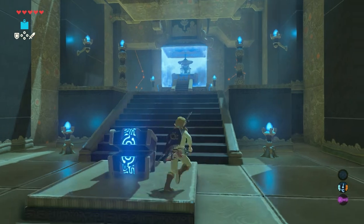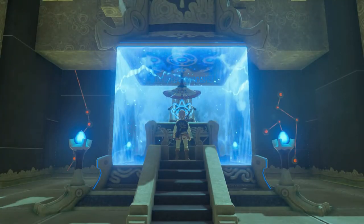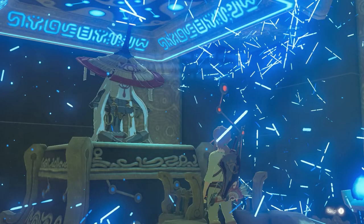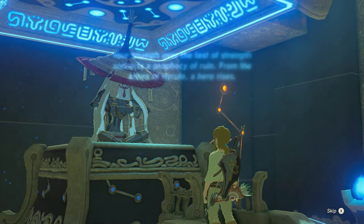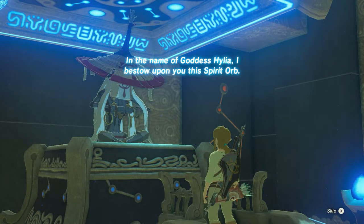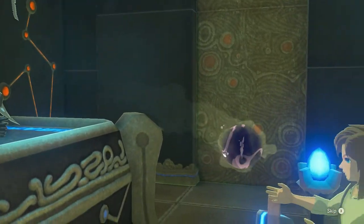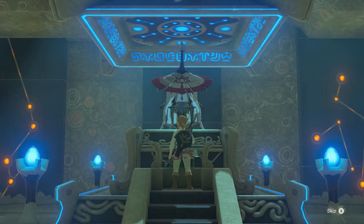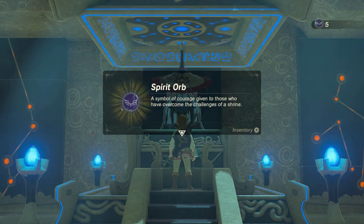Now walk towards the monk and then, as always, press A. Your triumph over the test of strength, suburbs of prophecy of ruin — from the ashes of Hyrule, a hero rises. In the name of Goddess Hylia, I bestow upon you this spirit orb: a symbol of courage given to those who have overcome the challenges of a shrine.